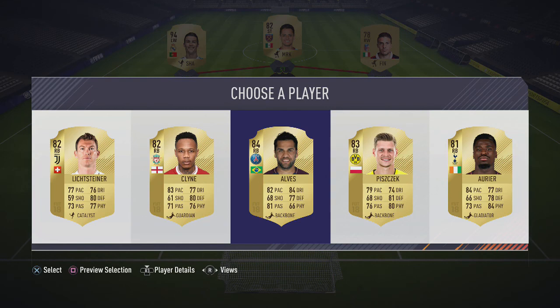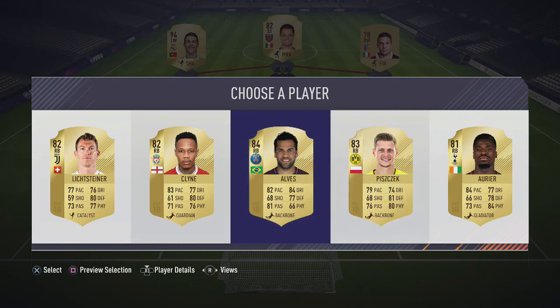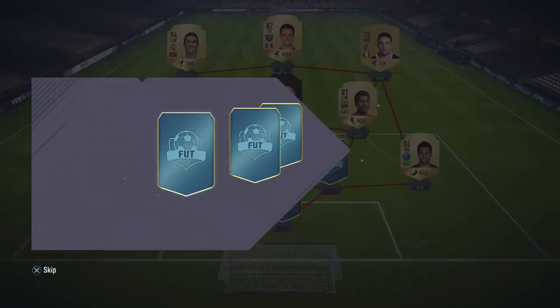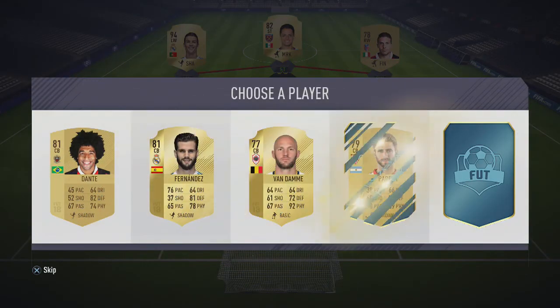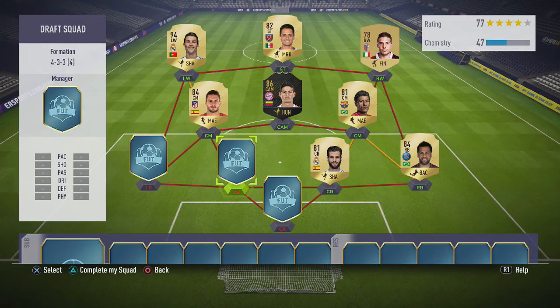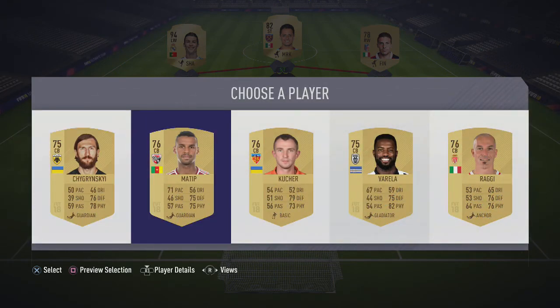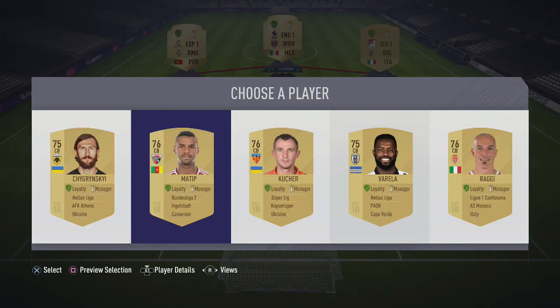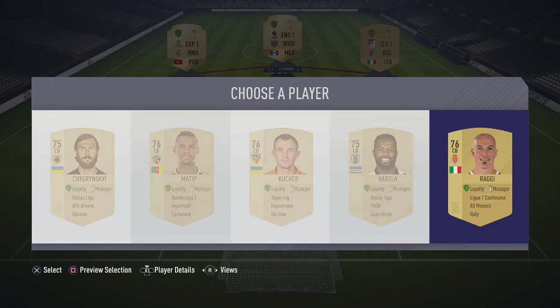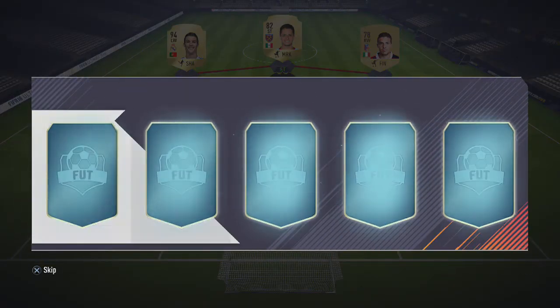No one from the Liga BVA for right back, so I'm just going to choose Alves - he's the best right back in the options. We've also got Fernandes - I'll choose him. For center backs, no one from the league - I just got some whack defenders there.